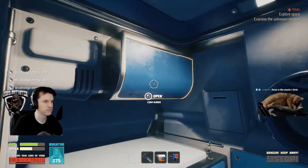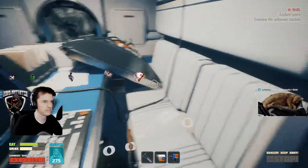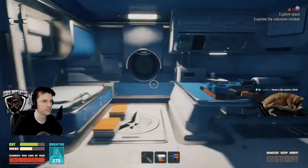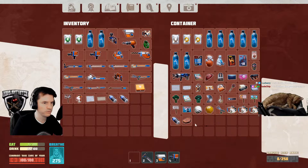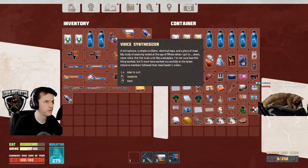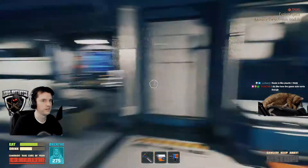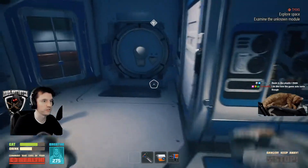Got some room up there, let's get these monsters. Resin is like plastic — educational stream chat. I do like how the game auto-sorts. True, plus one, I do agree with that.